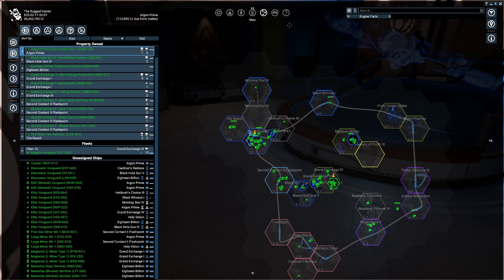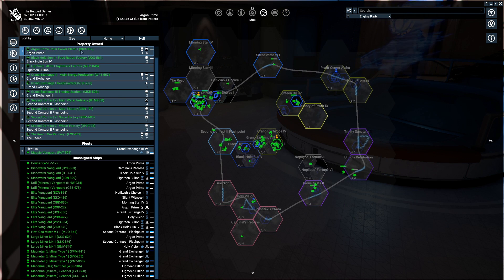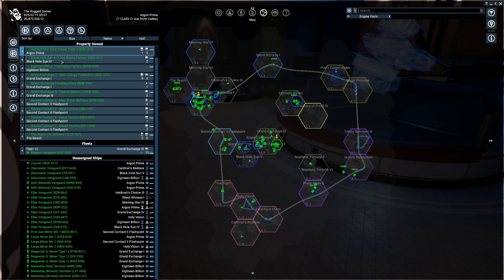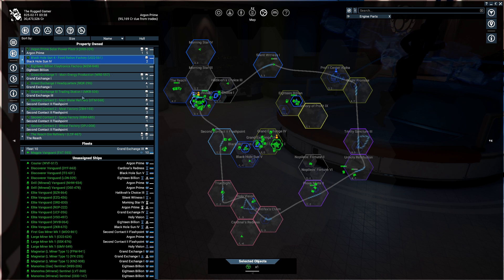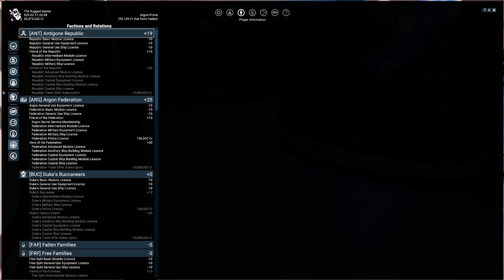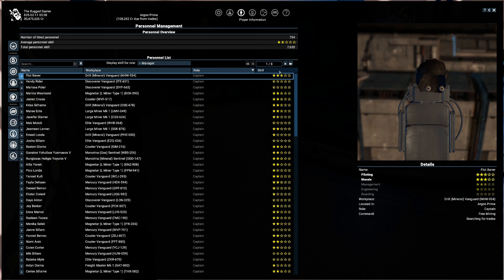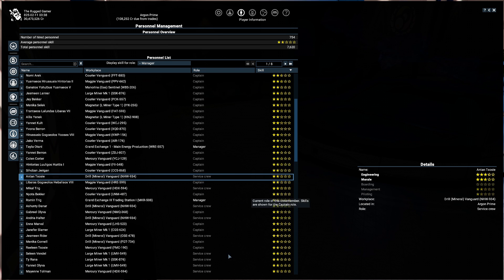We've got a lot to do, but first of all let's double check that every one of our stations has a manager. The easiest way to do that is go to our crew - you can see the managers there. Let's go to personal management and display skill for manager. There we go - quite a few captains who are good, we've got some service crew here and there.